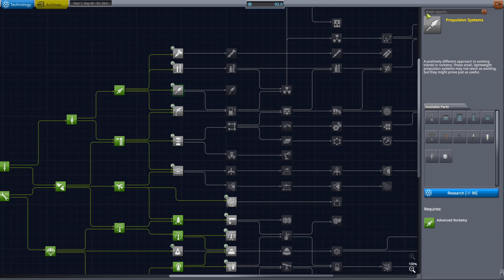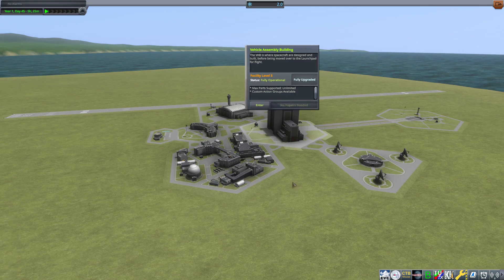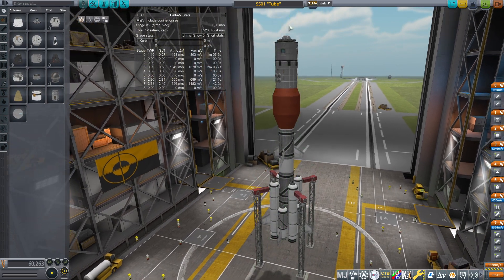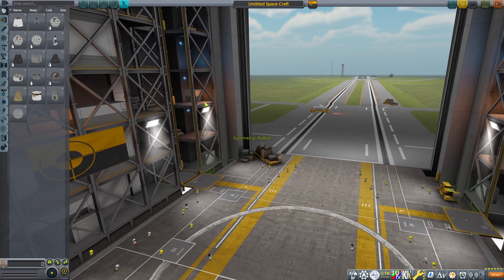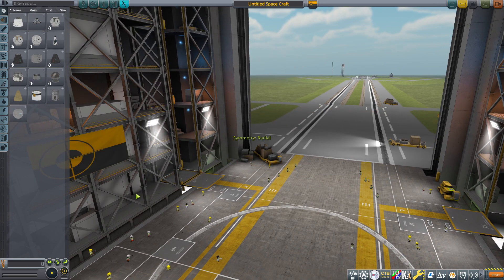We're going to be doing a small satellite. The reason you go smaller is because it's lighter and simpler. It doesn't take much fuel to push around a very small satellite compared to a very big one. The same amount of fuel we used on the station last time — that amount of fuel would probably push a very small probe to like 3K delta-V rather than, you know, 800.